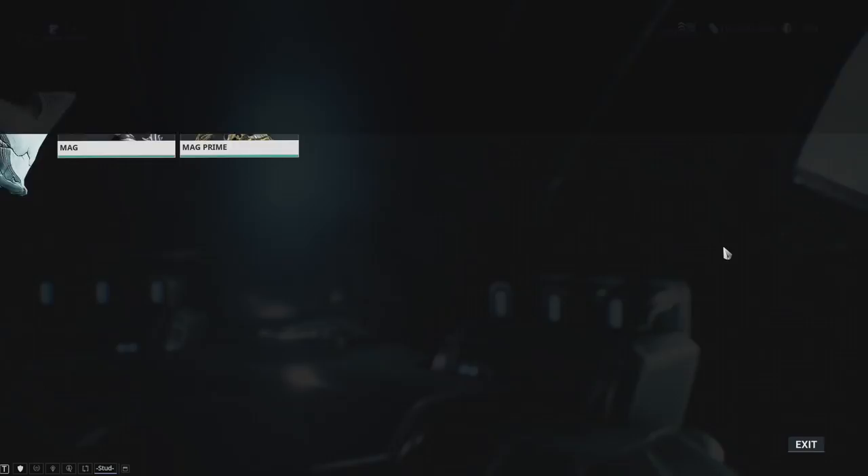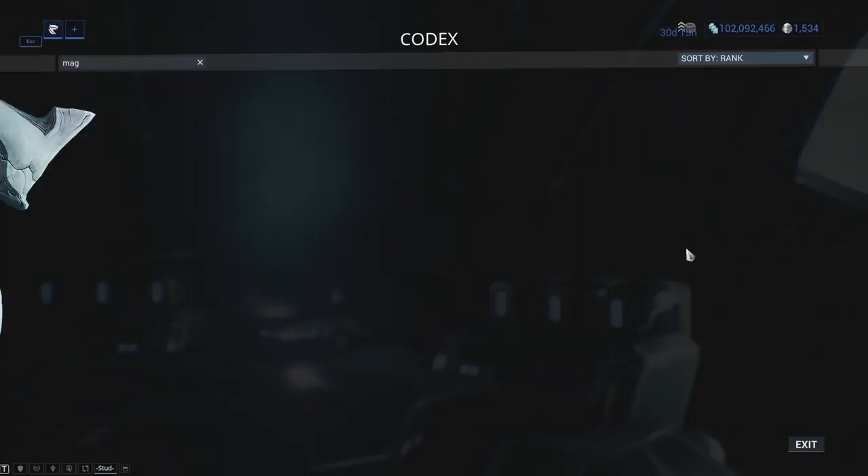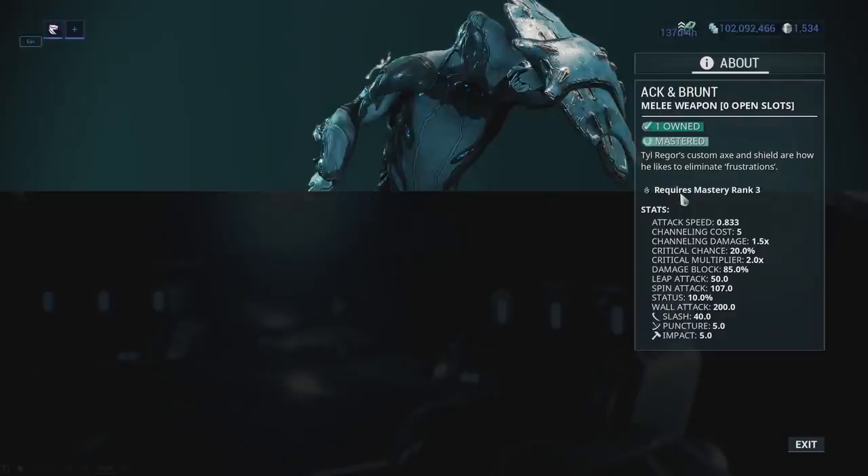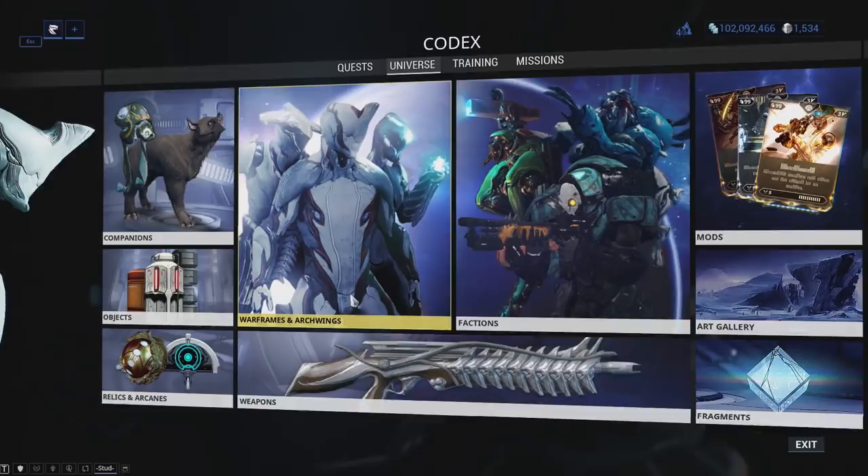I'm not going to read through all of it in this video — you can do that in your own time if you're interested. Moving on to the Weapons tab, it's pretty much the same thing. It just shows us that we own one, we've mastered it, and here are all the stats. It also shows us the Master Rank requirement as well, and it'll show that for the Warframes too, given there is one.